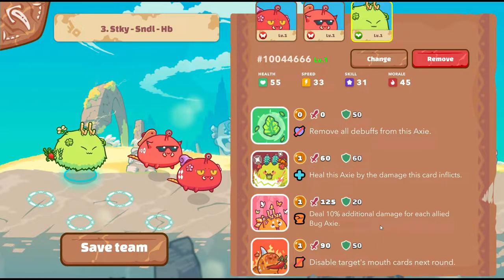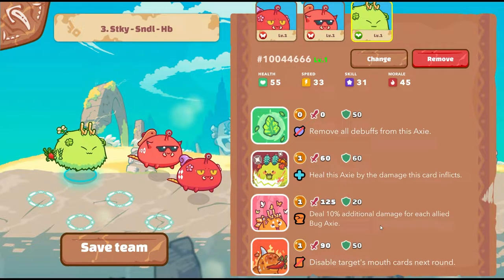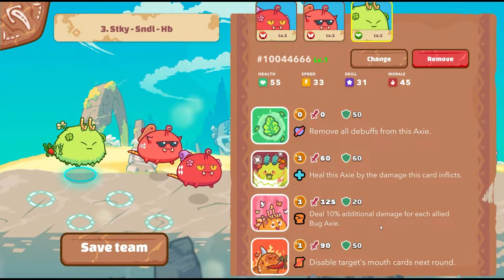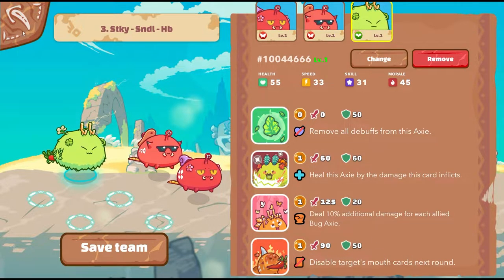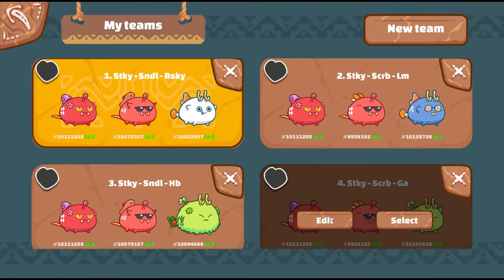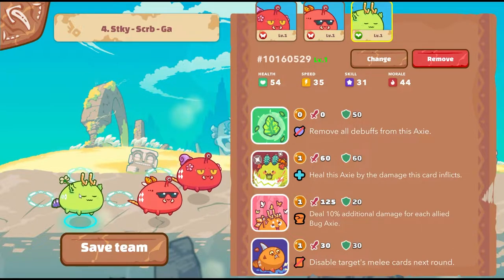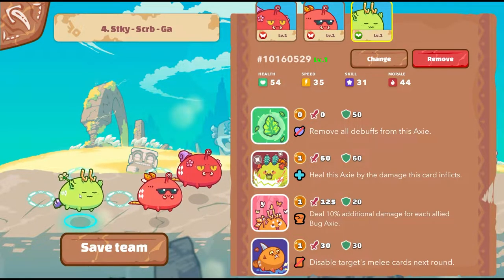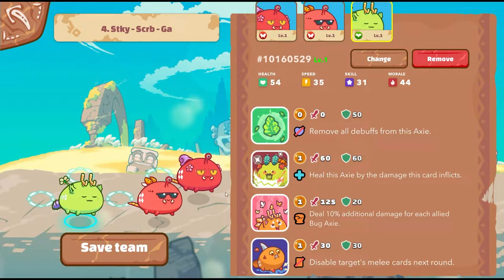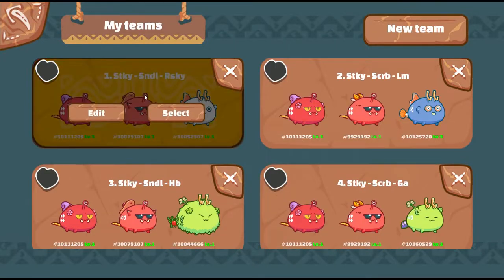We also have Hot Butt on the tail, which disables the target's mouth card. You can disable Double Talk, Siren so they can't steal energy, or Chomp so they don't chomp into their shield. Team four is Sticky Goo and Skyrab, but on the back line we have Gravel Land — a very powerful card because when you're up against terminators, they cannot move, they cannot do anything. Everything else is the same: Biden's, Zigzag, and Pokey. Let's get started with team one.